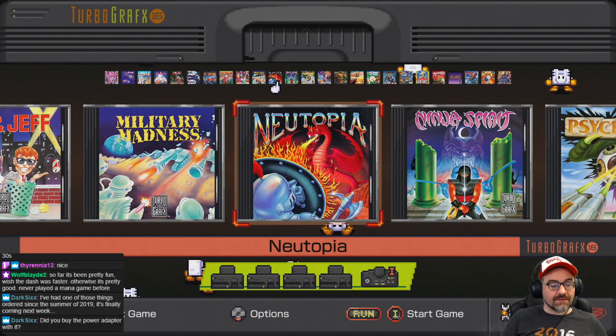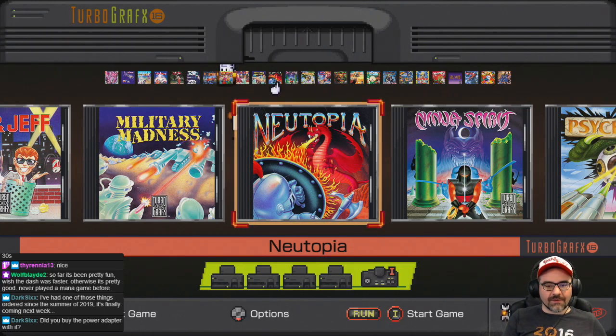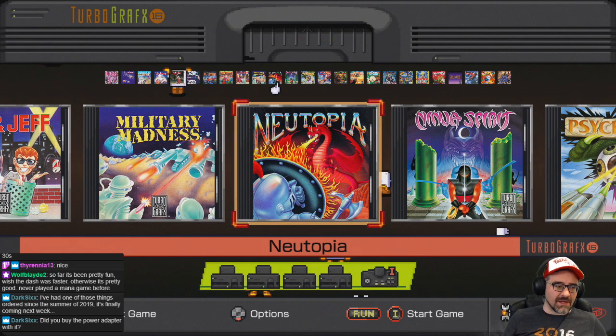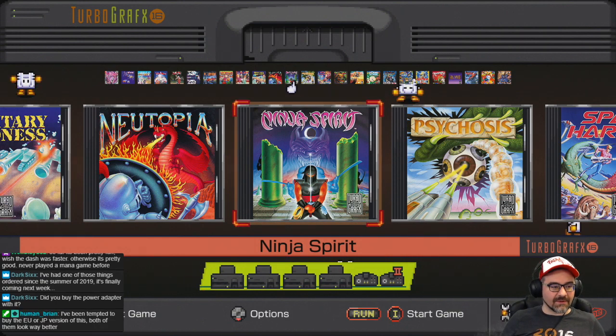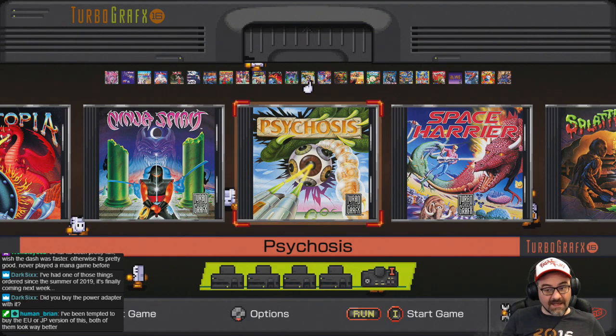Newtopia is the TurboGrafx-16 equivalent of Zelda, like how the Sega Genesis had Crusader of Centy. There's also Newtopia 2, which I think they may have only included the Japanese version of — not sure why the English version isn't included. Ninja Spirit is an arcade port of a little-known arcade game, a really great action platformer, ninja-themed. Really cool game.